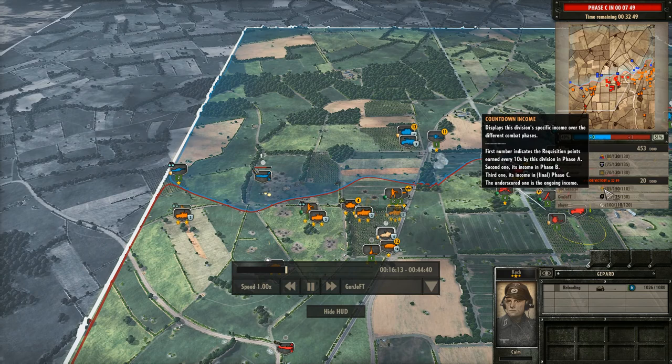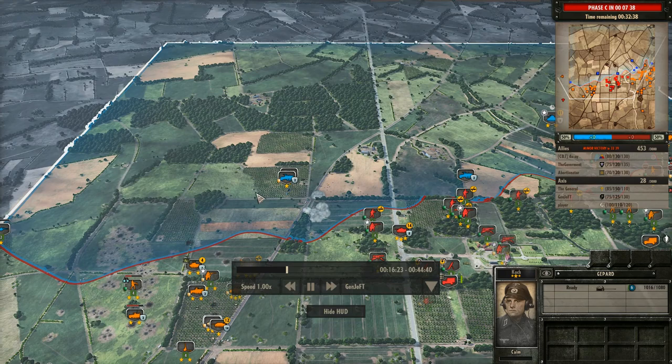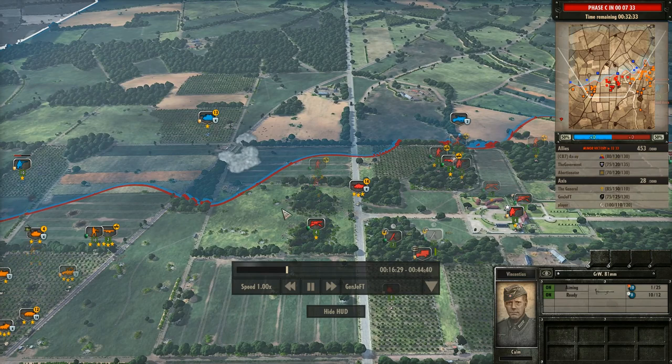The player on the right with a decidedly mediocre army is doing very well pushing the front forwards, giving us a plus one. Meanwhile, the General and I are just kind of holding our positions on the left. The General's deck is not really good until Phase C — it's got 150 for Phase B too, so he shouldn't be too badly off.